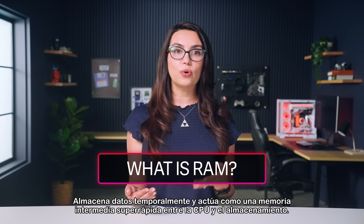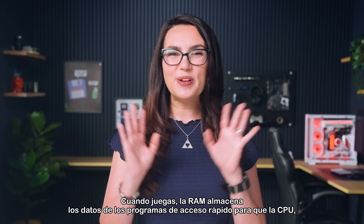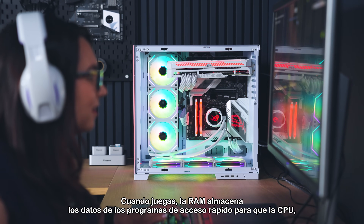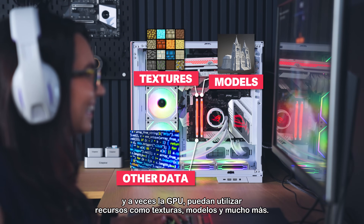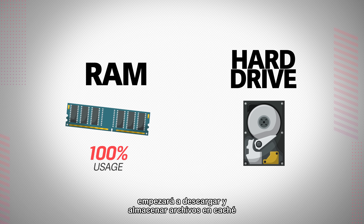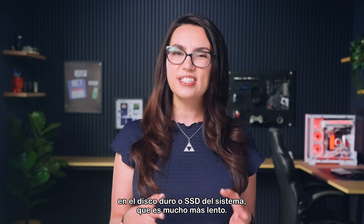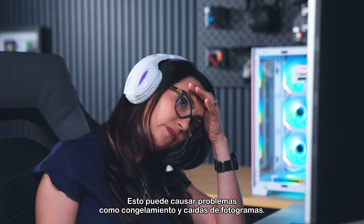It temporarily stores data, acting as a super fast memory middleman between the CPU and storage. When you're gaming, RAM holds the fast access program data for your CPU and sometimes GPU to support assets like textures, models, and more. If the system runs out of RAM capacity to hold that data, it will begin offloading and caching files to your system's hard drive or SSD instead, which is significantly slower. This can cause issues like stuttering and frame drops.